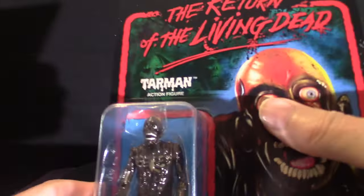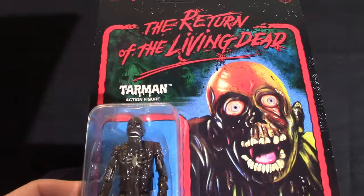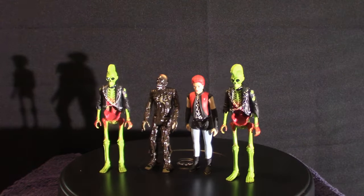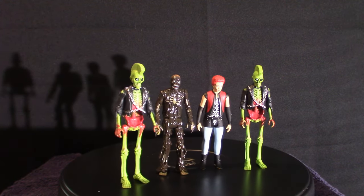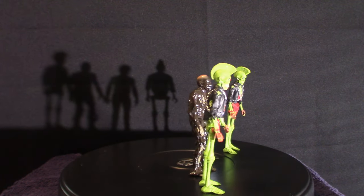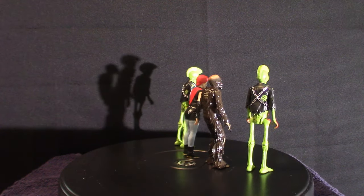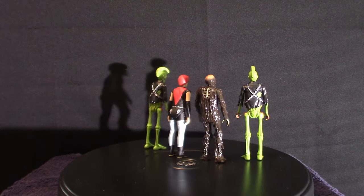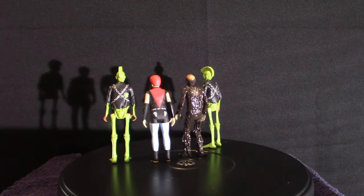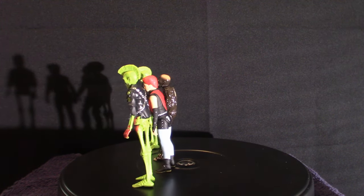I'm going to pull these out of their boxes and then look at the figures themselves. Okay, we're back — I pulled them out of their packages. As you can see: the Tar Man, Trash, and also the two Mohawk Zombies. Those guys represent the original character from the beginning of the movie — he was wearing the chain jacket — and he got bitten in the head by the Tar Man and ended up turning into that guy.